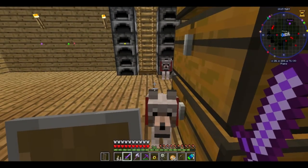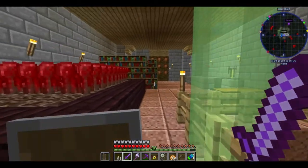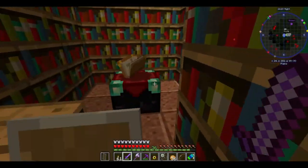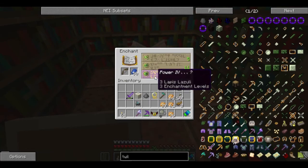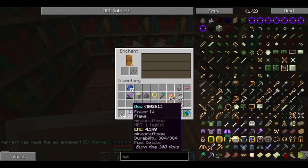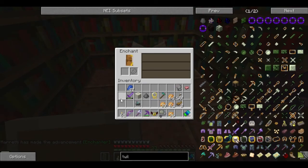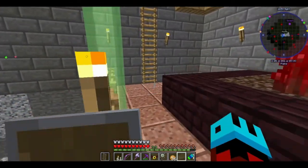There's the lapis lazuli. Okay, can't enchant that. How about we enchant my bow? Oh, power four and flame bow. It's not a terrible enchant, really. But we still have a good bit of experience left over. Maybe we should get some books.